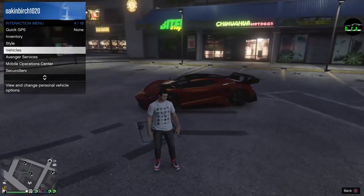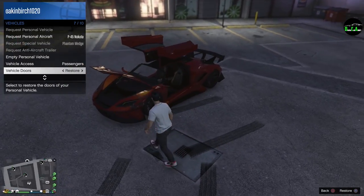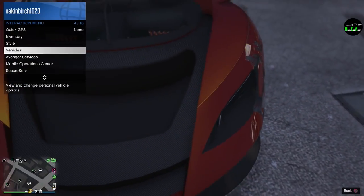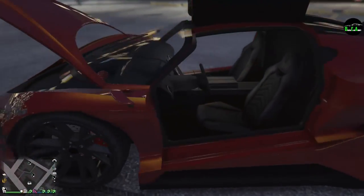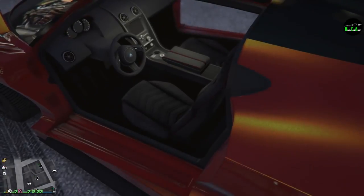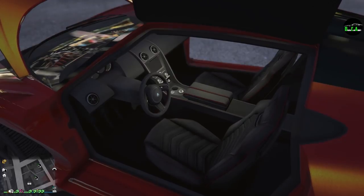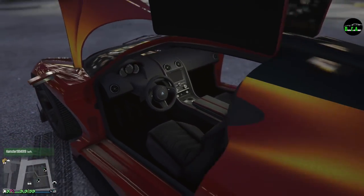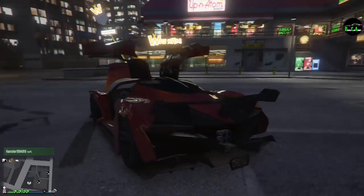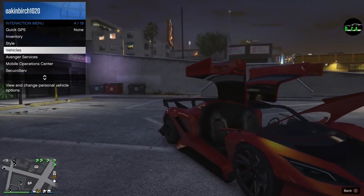Let's see all the doors that open here. We got the front trunk — the British call it the boot. Look at that — the stitching in the interior matches your primary color. That's nice. Carbon fiber paddle shifters, very nice, with the Overflod logo on the steering wheel. Nothing in the back end opens, so you have the doors and the front. That's it.